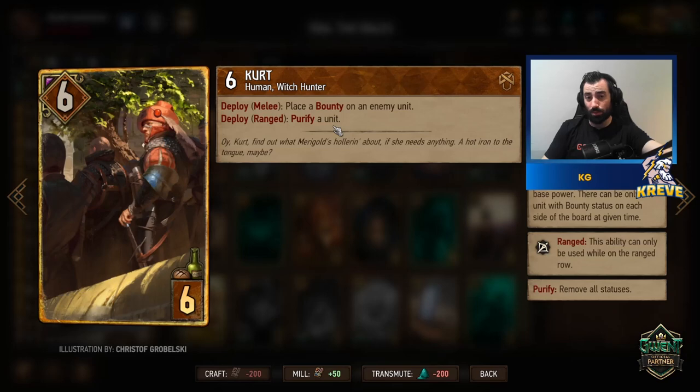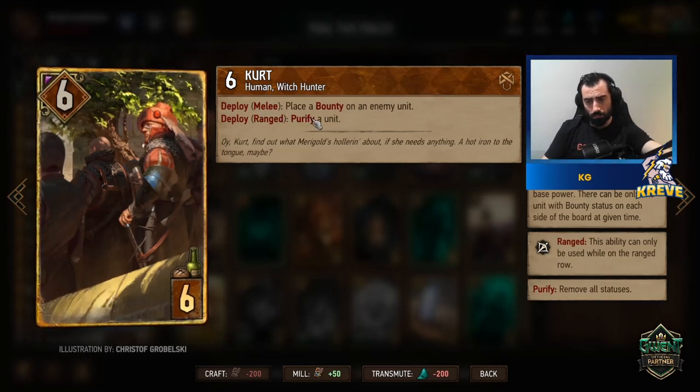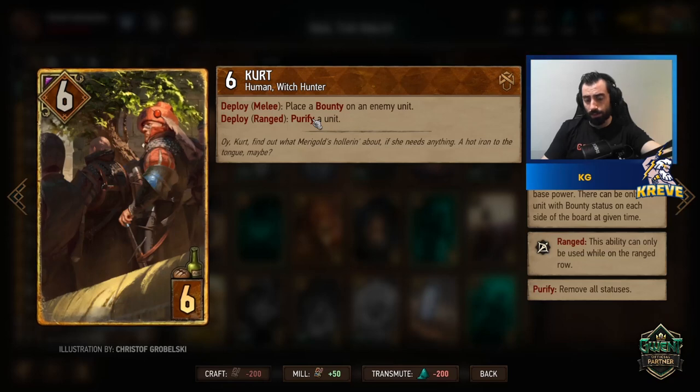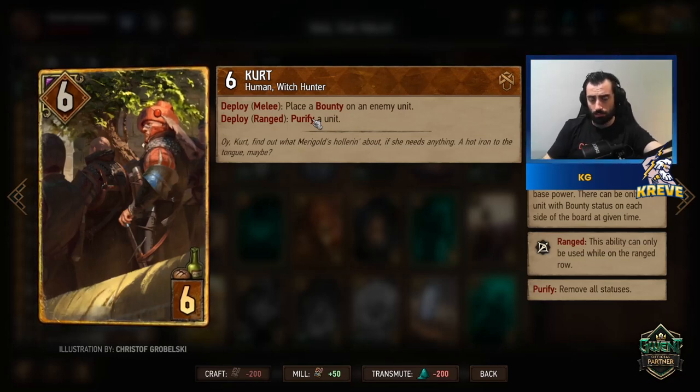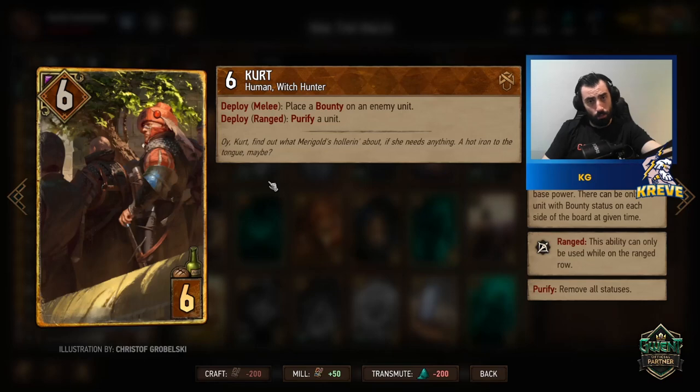Kurt played on the melee row places a bounty on an enemy unit. A good use case: if you've got a full pouch and don't want to over-profit, but you need to put a bounty on a unit, play Kurt on the melee row. For instance, if the Executioner is on the board ready to go but your pouch is full, Kurt on the melee row is a decent move.